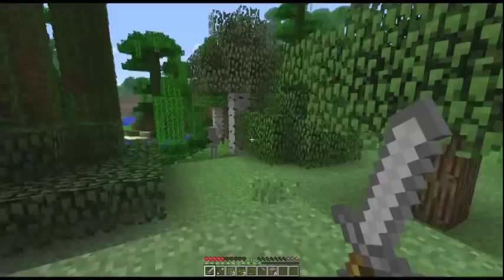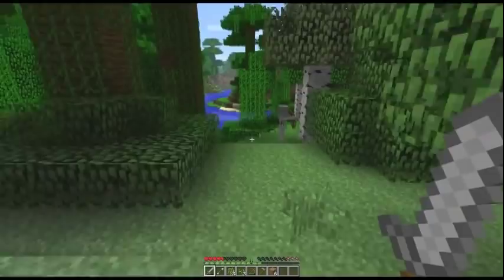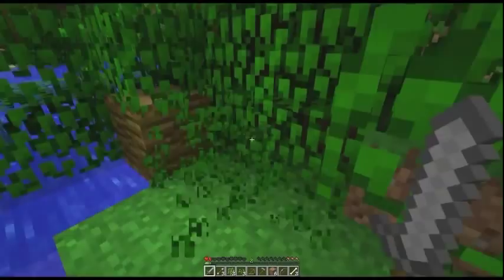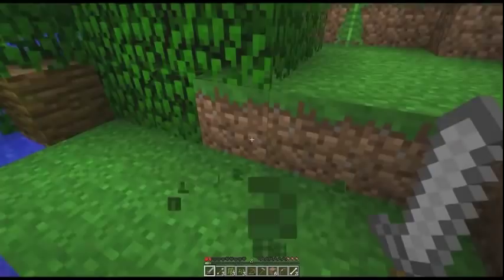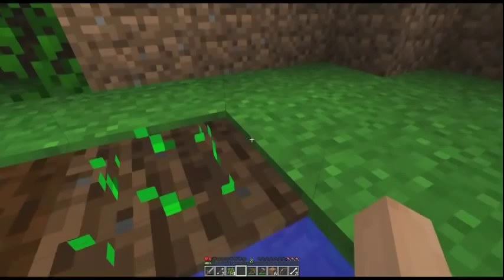Down here is a skeleton — would you like to see a skeleton? No, I want to get some more tree. Why is this tree taking forever? It's a specifically hard tree. A skeleton just dropped a bow. So why is this wood different to normal? It's the same wood, just a different texture.